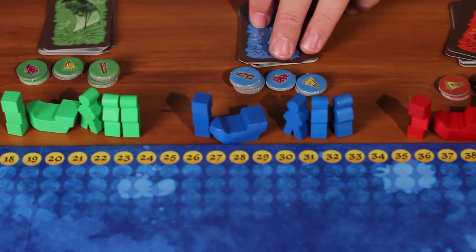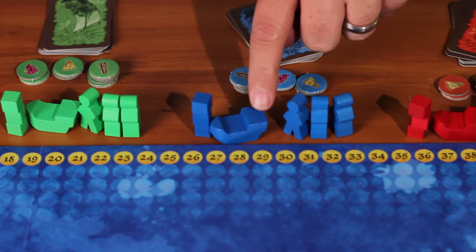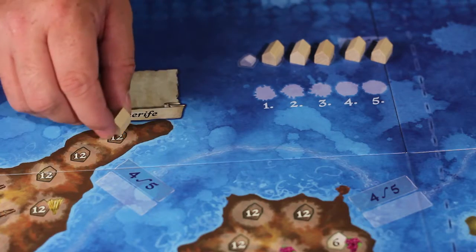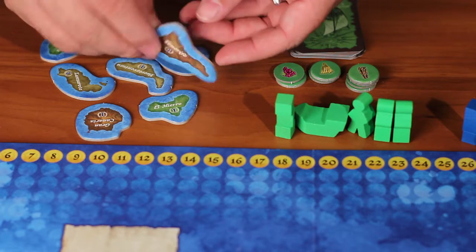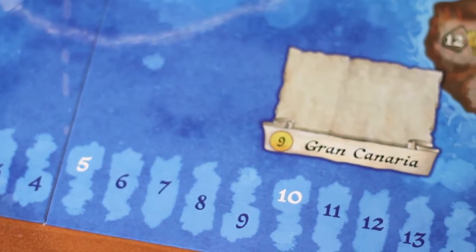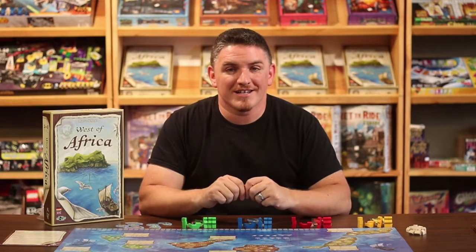Let's learn to play West of Africa. In this game, players use action cards, workers, and ships to cultivate crops, sell crops, make settlements, and ultimately become Alcade of different islands on the board. The more islands you control, the more settlements you've founded will move you higher up on the victory track. The player highest up on the victory track at the end of the game wins.